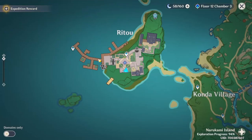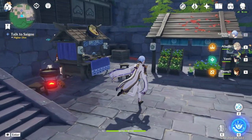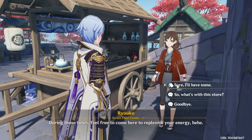The location is going to be in Rito, all the way down here in a small alley. So this is how the location looks like — Saigo is right there. We're going to come down these stairs, go to the left side, and we're going to find this vendor right here. Her name is Ryoko. Talk to her and then choose the first option.